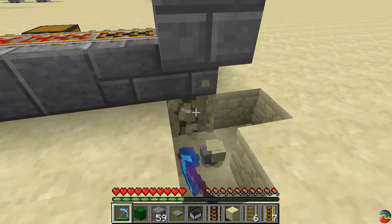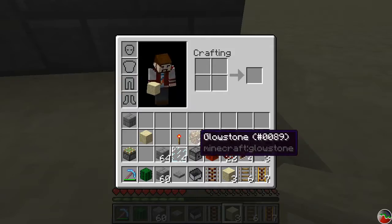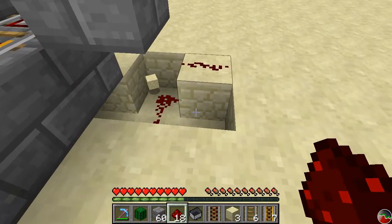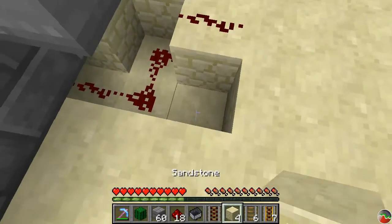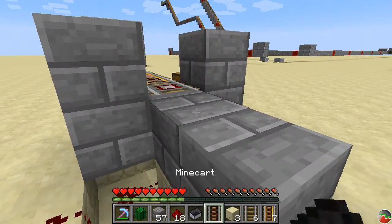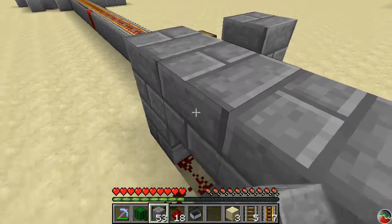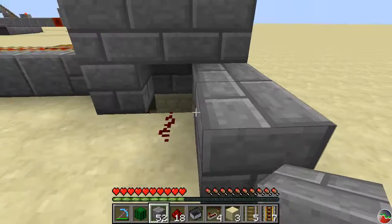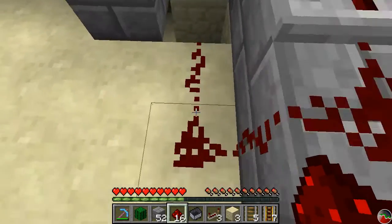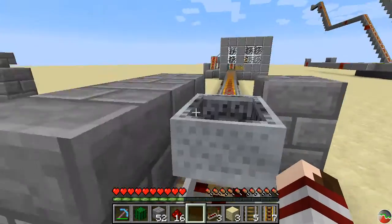We're going to dig underneath here and stick some redstone underneath. This is to pick up the signal from the detector rail, and we're going to route it back here. This lets us close up the side of the building flush but still get the signal back. We're going to take this signal to an activator rail — that's what's going to kick us out of the minecart. We need to use a repeater to push the signal through the block to the activator without showing the redstone. So you'll see if I put the minecart on here, the activator rail triggers.